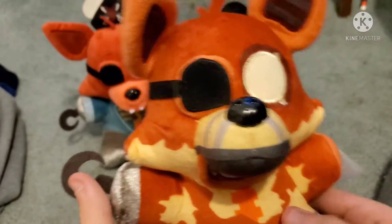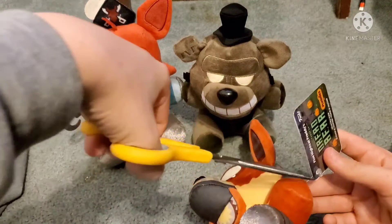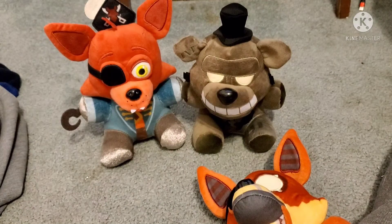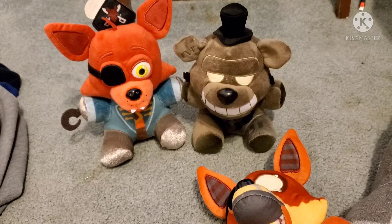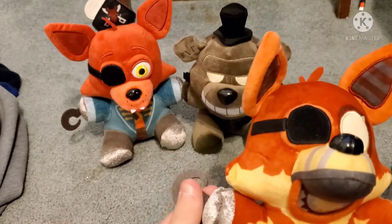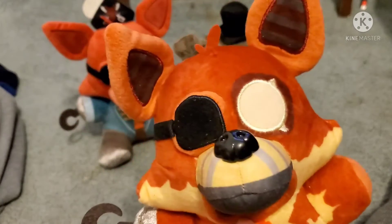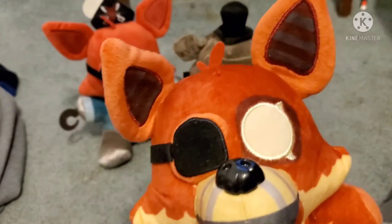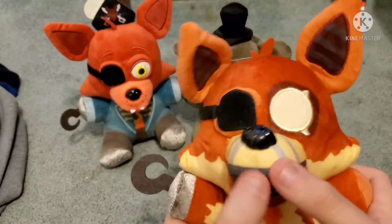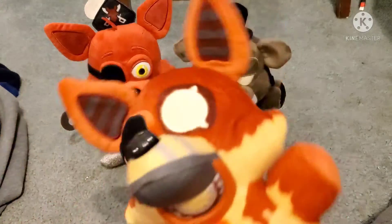Next up is Grim Foxy. Let me get his tag off. I keep a hold of the tags, by the way, guys — I don't throw away the tags. So here is Grim Foxy. Love the yellow, by the way. One thing to point out: he looks like Grim, he looks like Twisted Foxy with this mouth, but whatever. He's got his hook like Captain Foxy does.